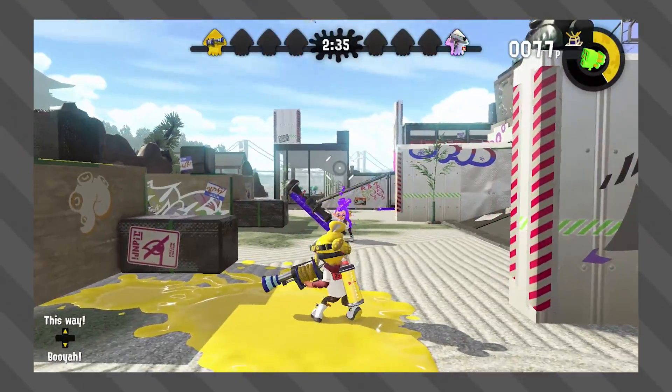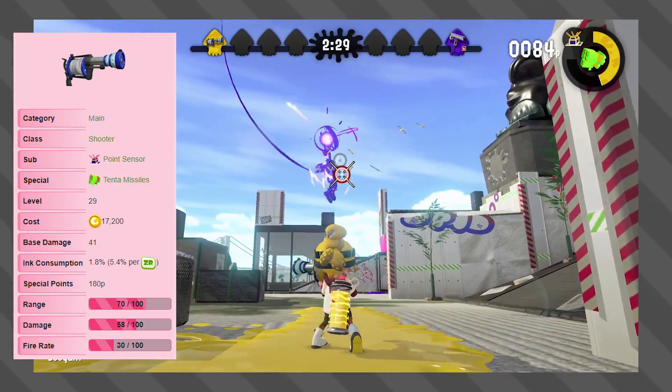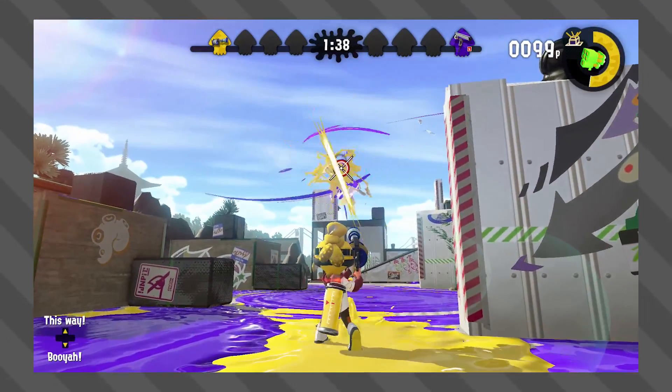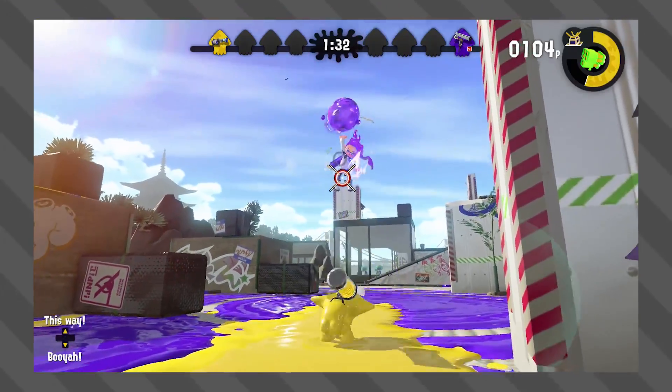Next in line, we have the burst fire slash semi-auto weapons. The weapon we're gonna use is the H3 Nozzle Nose. With a base damage of 41, and being able to splat an enemy if all three shots connect, it requires only 6 bursts to take out the Booyah Bomb's armor, which adds up to a total of 18 total direct shots.